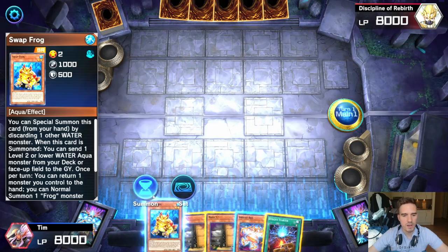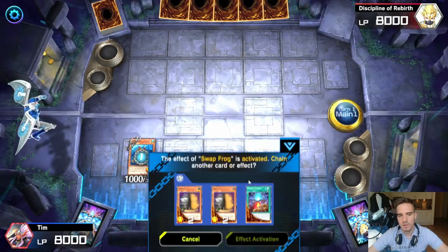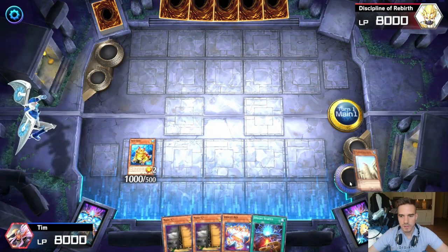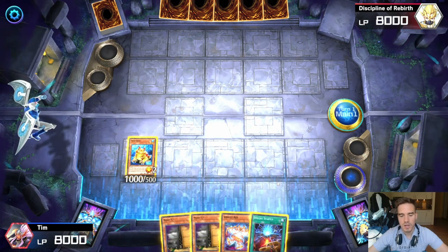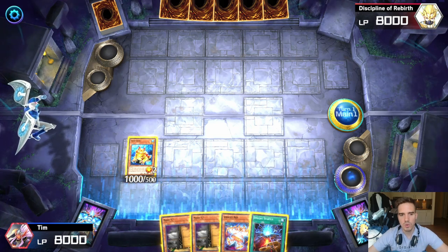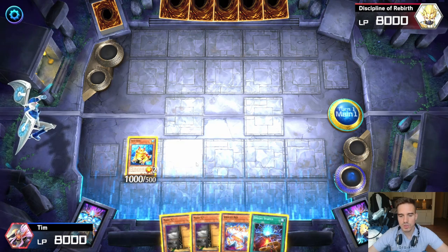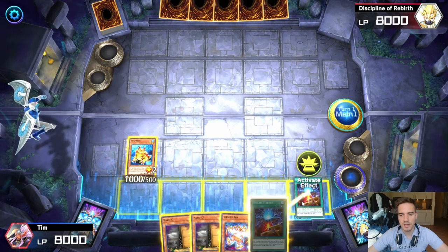This hand works — we have the Swap Frog in hand, so we normal summon the Swap Frog. Swap Frog is then able to put the Testudo Eratonumen into the graveyard. Note that if you do not have the Swap Frog in hand, you can also just go for your Gigantic Sprite and use Gigantic Sprite's effect to summon your Swap Frog onto the field.